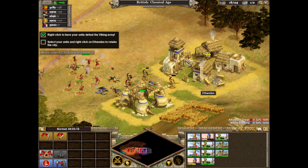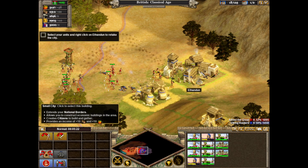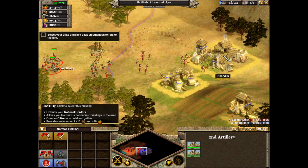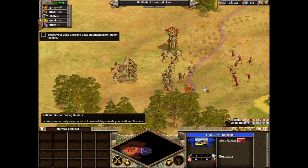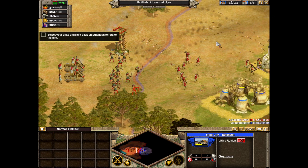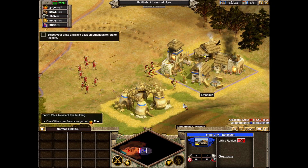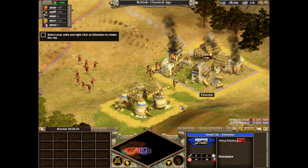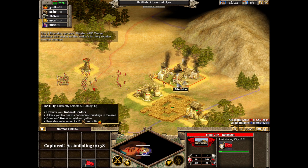You've defeated all the Viking troops. Select your units to attack and right-click Ithandan to retake the city. You've defeated the Vikings and recaptured Ithandan. Excellent work.